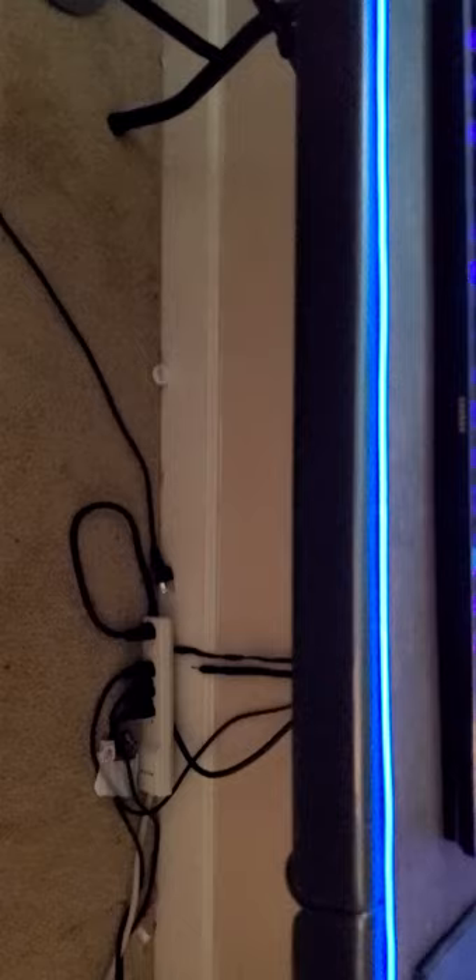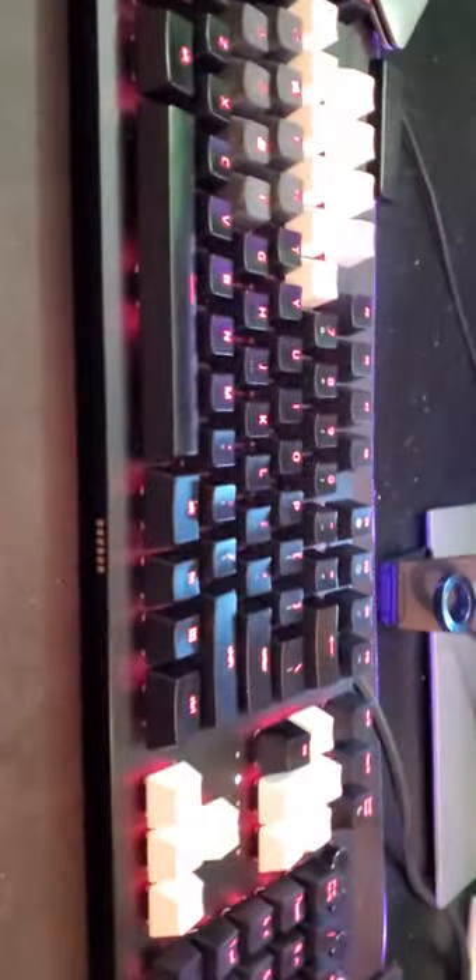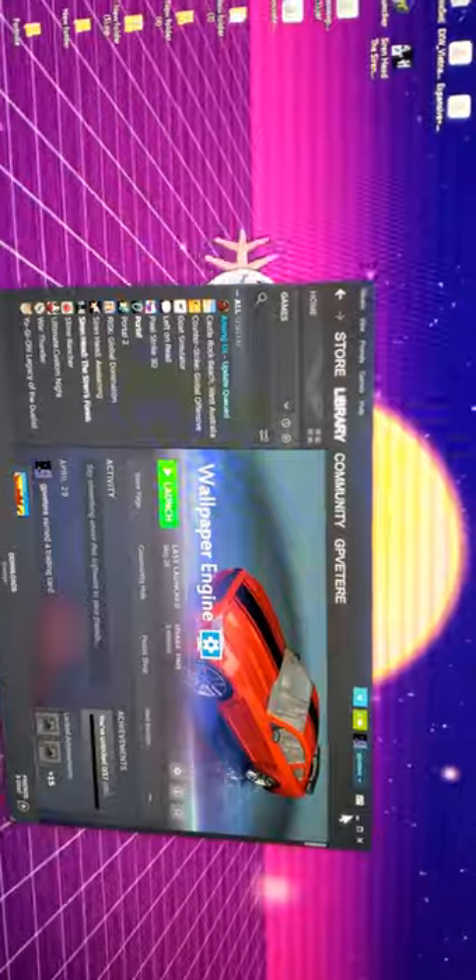Coming on over here, we have a Razer Huntsman Elite gaming keyboard with LEDs and everything. I think it's set to blue or purple or pink by default, but it can be changed. Or maybe I'm wrong — I don't know. I don't really pay attention to the LED color stuff, which is gonna get people pretty pissed.